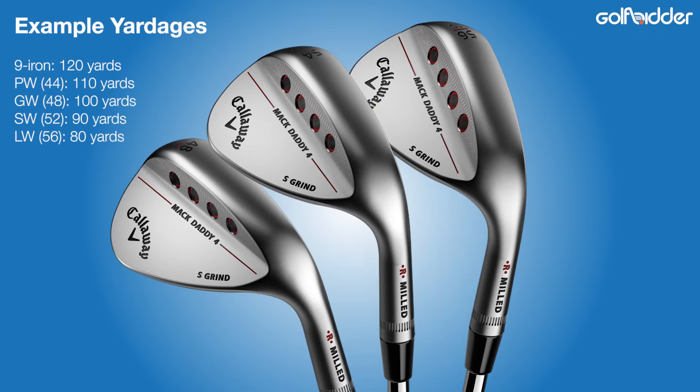Wedges are a subject in themselves and Golfbidder has a separate wedge education video to help you. But in essence, the key to choosing wedges is to pick lofts that cover the distance from your shortest iron to the hole in consistent gaps.